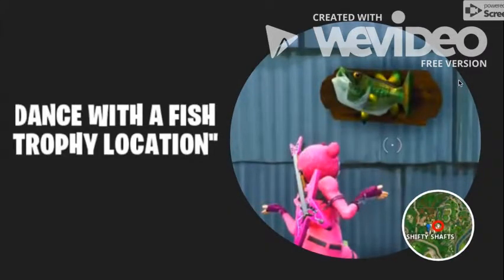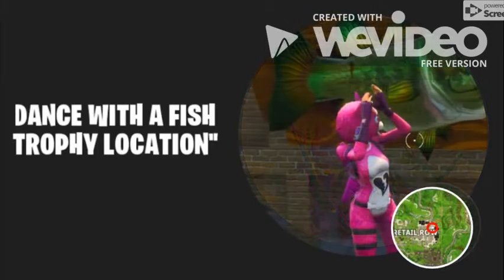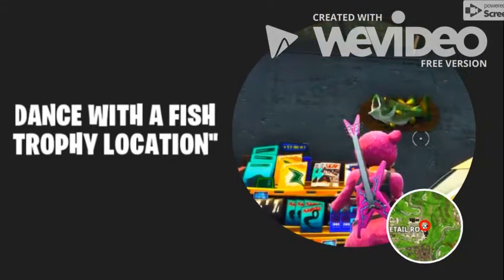This one is in Shifty Shaft. If you go to the very right of Shifty Shaft you should see a little one-by-one and it should be in there. This one is on the floor of Tilted Towers where the construction area is. This one is actually a really big one in Retail Row — easy to find, it's right in front of one of the shops.